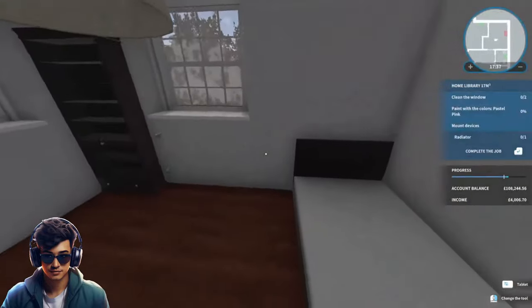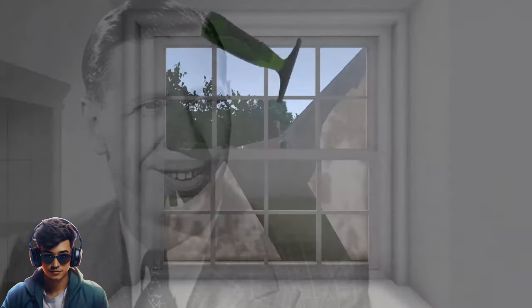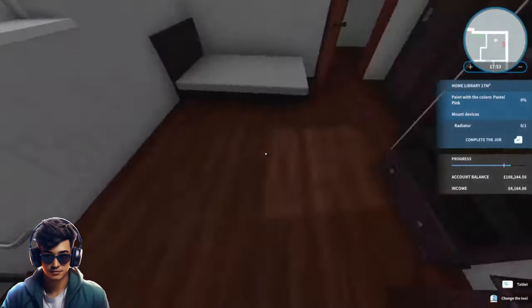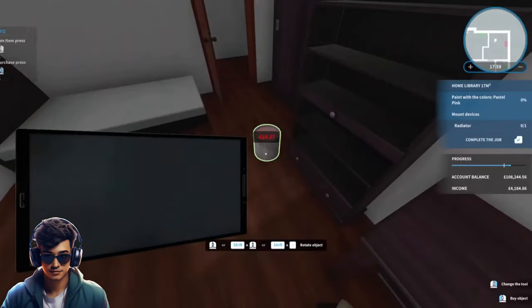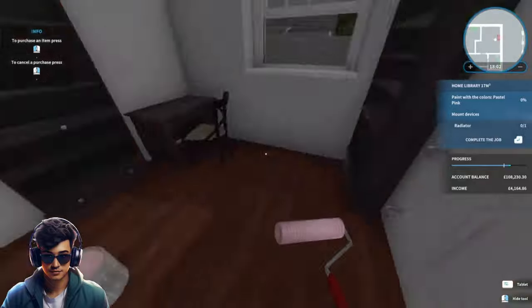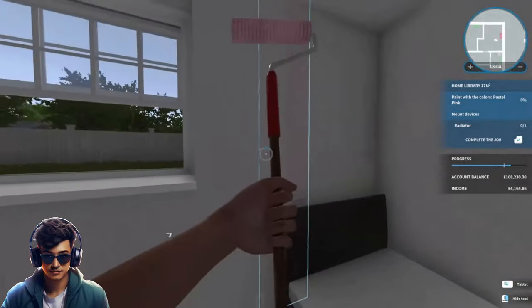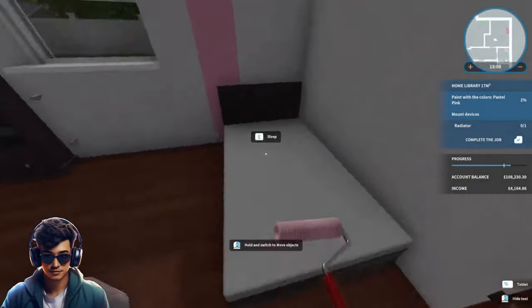This is the last room that needs doing. Let's clean the windows and then paint this room a nice lovely pinky color. It's going to look something like this — I'll catch you on the other side.